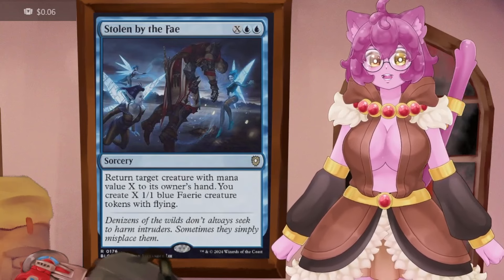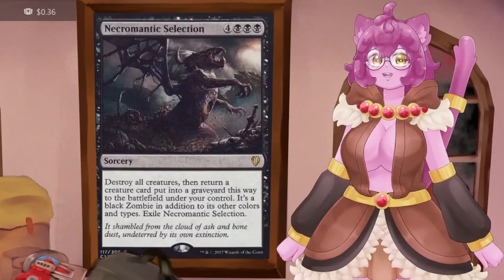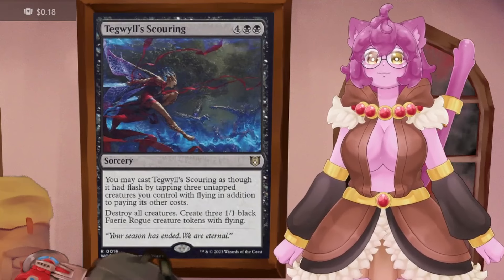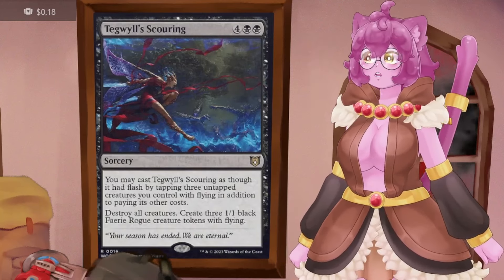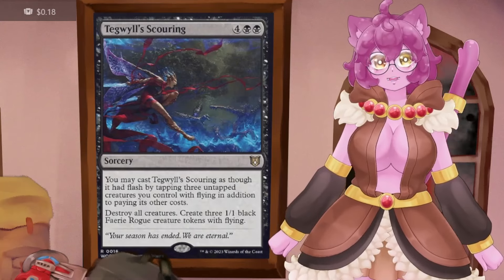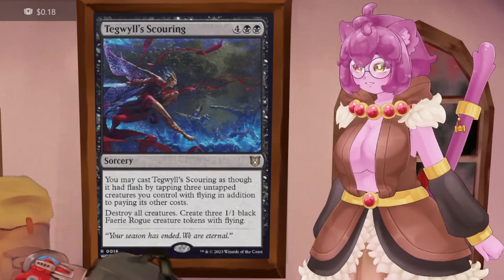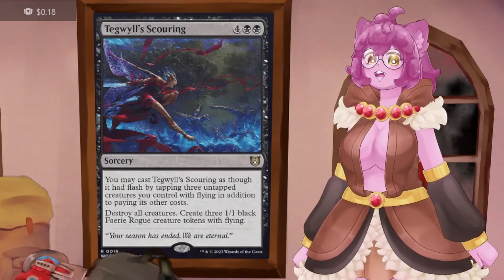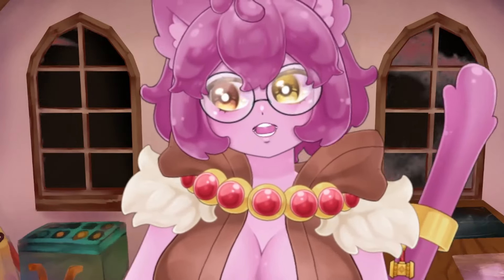There are also two board wipes chosen to minimize hurting our own board. Necromantic Selection lets us keep Obira on the board after clearing everything else. Tegwill's Scouring can be cast at instant speed by tapping three untapped flying creatures you control, destroys all creatures, and gives you three 1/1 black fairy rogue tokens — so we can cast it on an opponent's turn, get three fairies, and attack with them on our turn. It's on-theme, flavorful, and offers a meaningful tempo advantage.